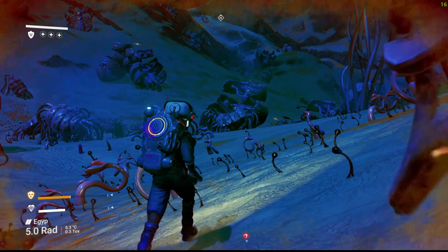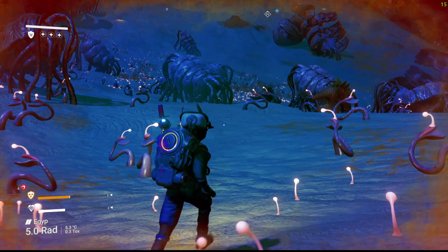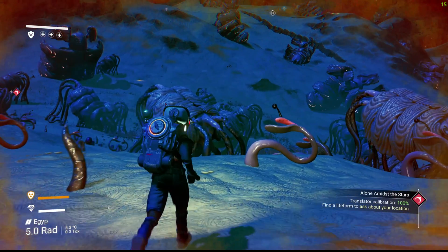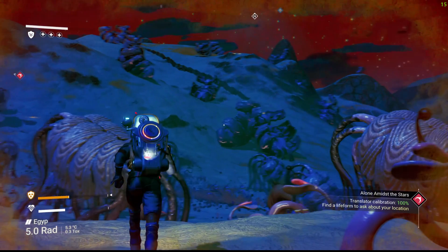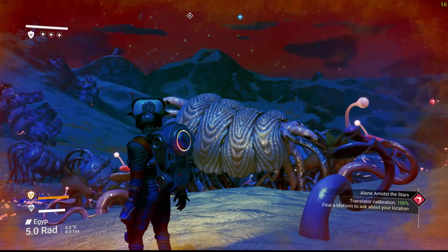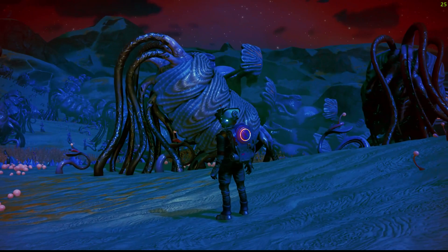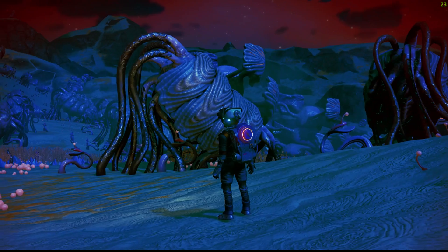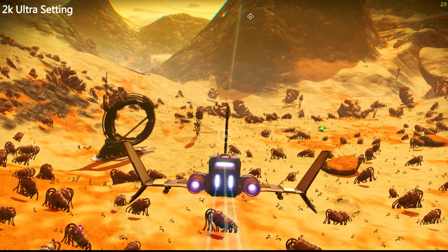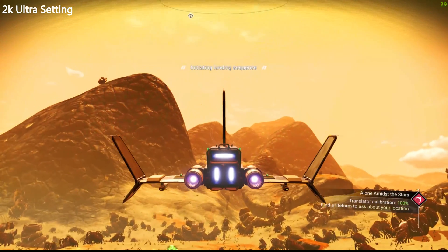A GTX 1660 Super cannot run No Man's Sky at 4K ultra — which is fair enough. Meddling with V-Sync and some of the anti-aliasing options may get the frame rate a bit higher, but I just don't have time to keep messing around with that. I'm looking at 18 to 25 frames per second, which could be improved, but I think we've reached the ceiling of what my machine can do here.